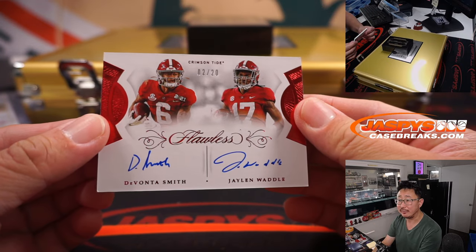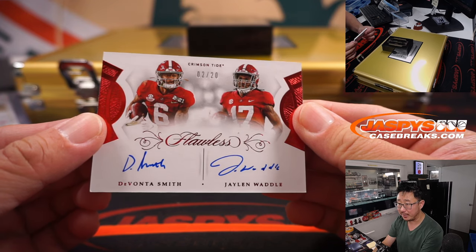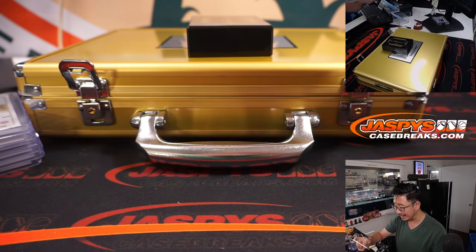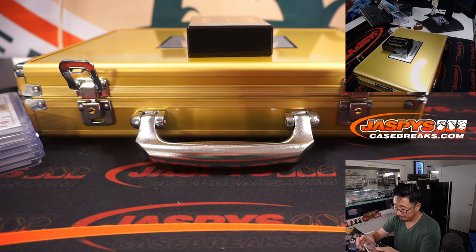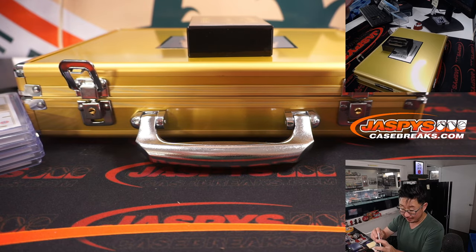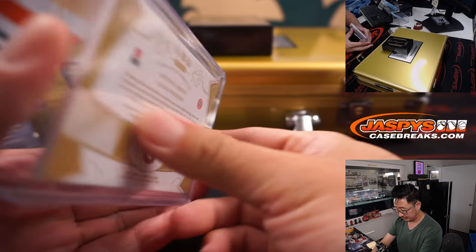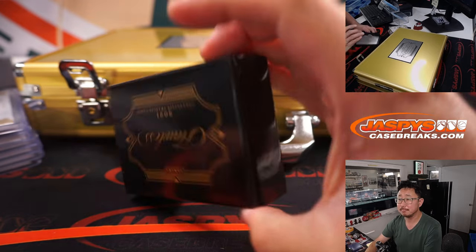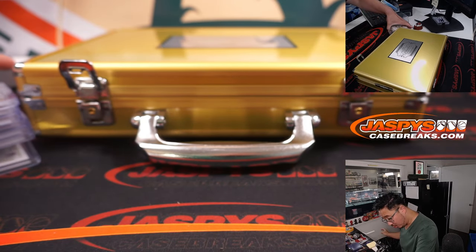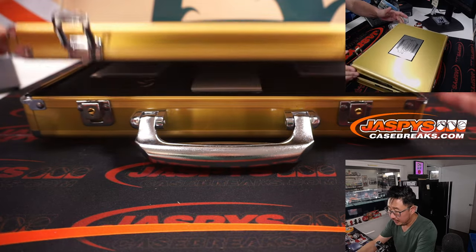Two Alabama receivers, both had pretty solid seasons last year — Devonta Smith on the left side, Jalen Waddle on the right side. 2 out of 20 dual on-card autograph. Hopefully they can keep building off their solid seasons last year. All right, that's 7 cards total from the slider box.